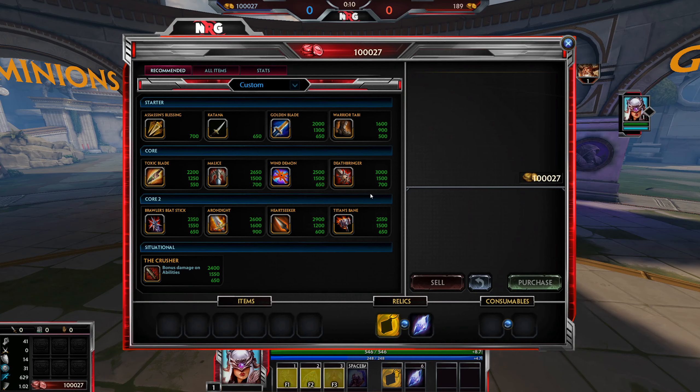Nemesis in Smite's history has always been very versatile with her builds. In the past she's built hybrid, ability, crit, auto attack based — anything you can think of as an assassin. But now the general consensus is that the two best builds are either crit or ability based.